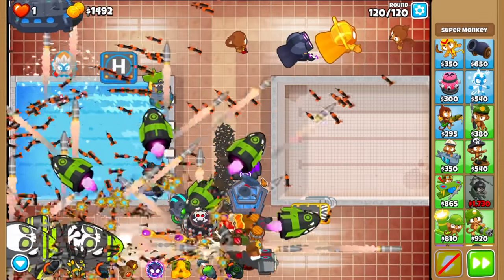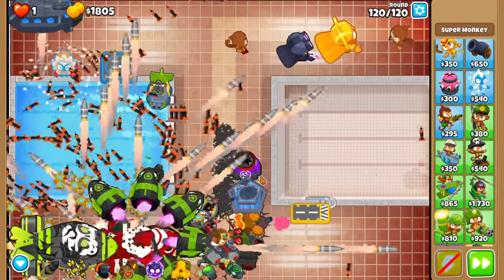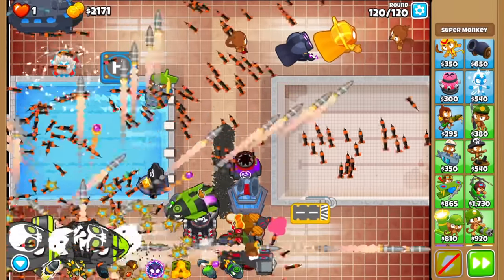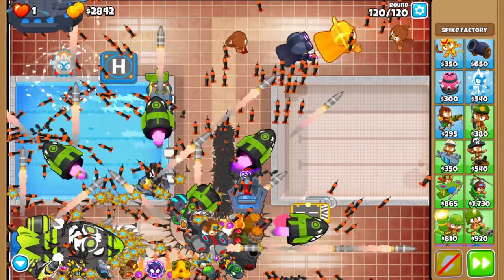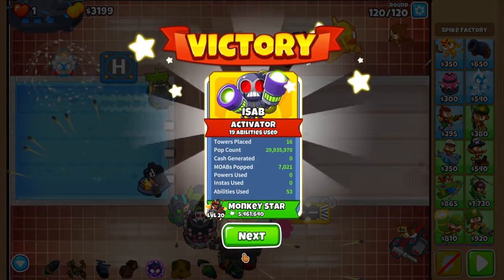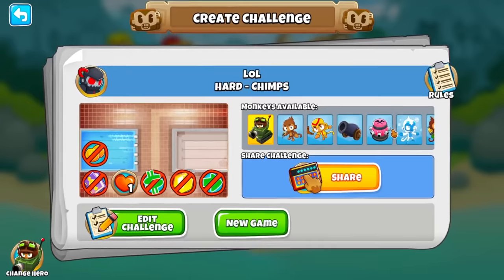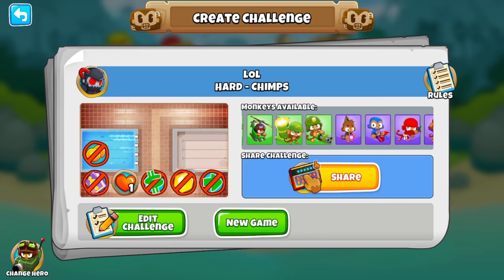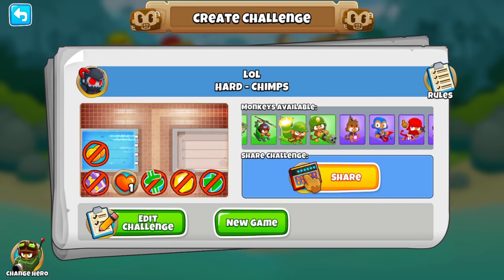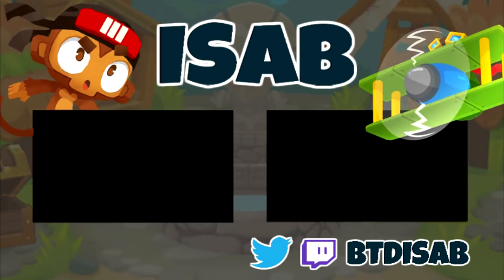So again, in case you couldn't tell — this mod isn't as OP as it may look, but that's okay. At the end of the day, we still did it. This round's easy, right? Yeah, this round's a joke. Good game. There's the Cluster mod. Maybe we'll return eventually to do towers that we didn't try already, but I think we covered most of the goodies at this point. Who knows — maybe we'll combine some mods as well. We'll see. Good game.